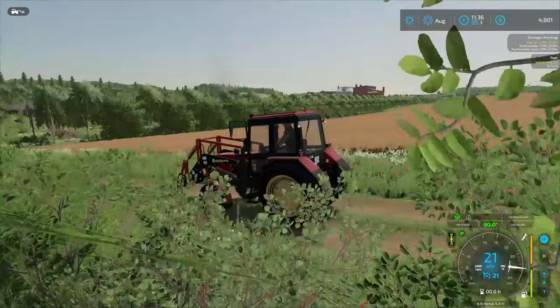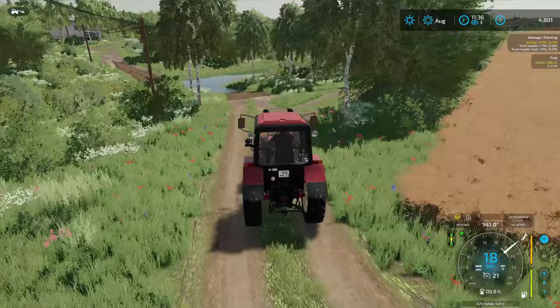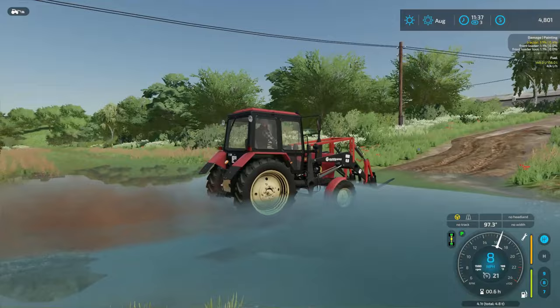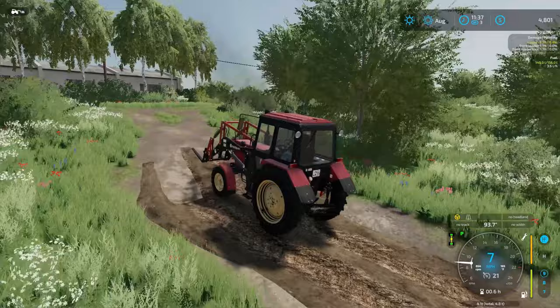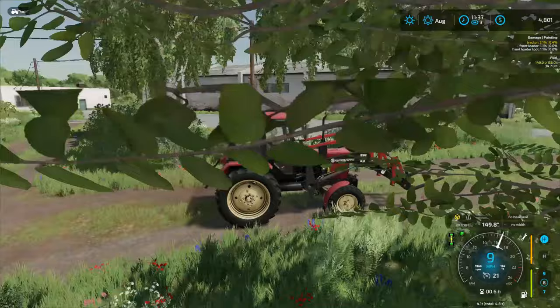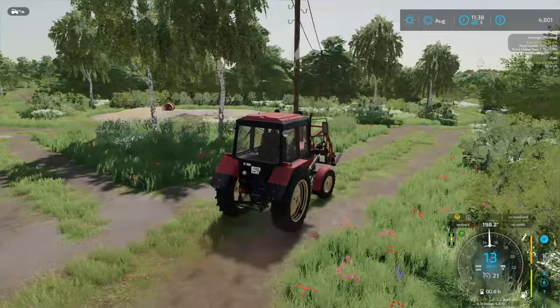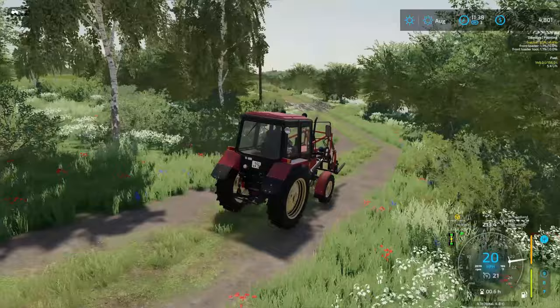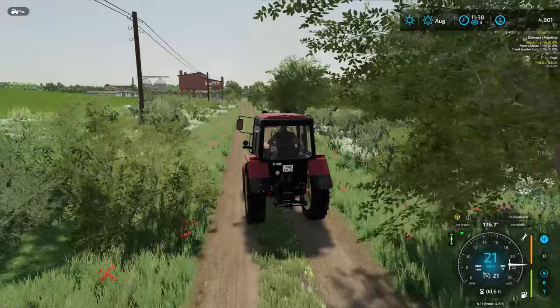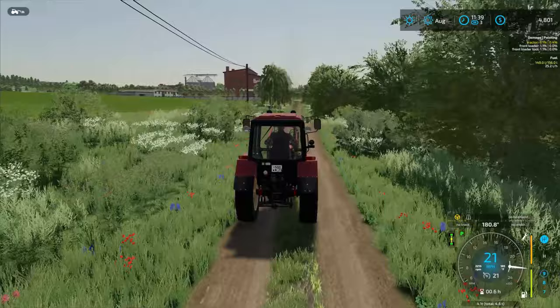I'd like to take a different way and kind of learn where some of these roads go and see some of this countryside — there's a lot of cool stuff out here. I think there's a quarry and other things down here. I know we're headed in the right direction of town. I believe this is the bakery — I think we saw this on the main road when we drove out. I understand they do a lot of business, and that might be something we do with our wheat later next year after we harvest it. Of course, we haven't even planted it yet.